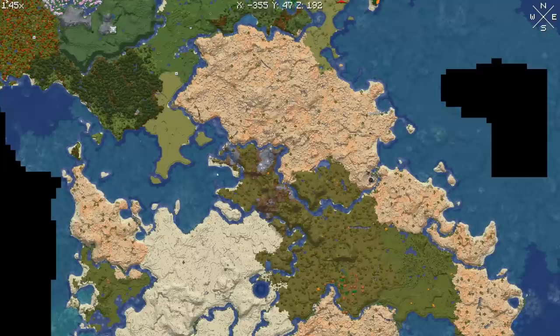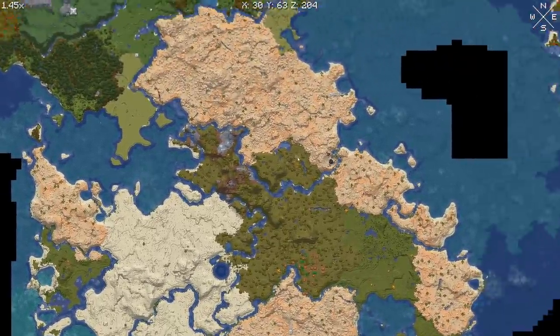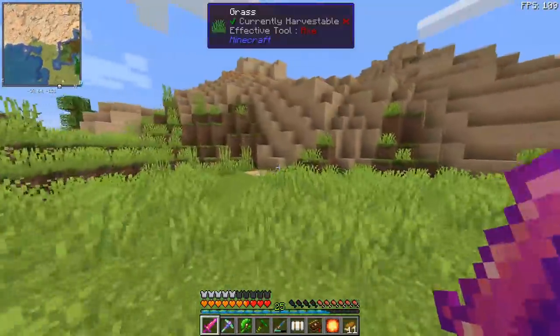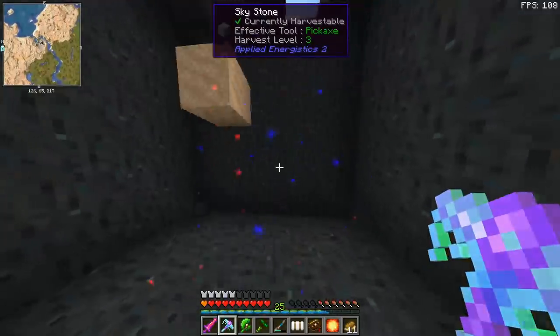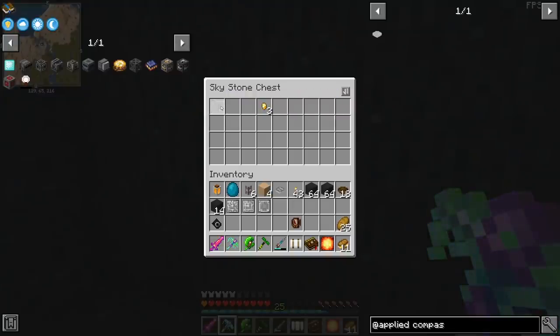There is one over here. It's a wise decision to check out that one first because it's across the desert, and we can walk really fast on sand. Where is the chest? Did I already mine it? Oh, it's there. Engineering, calculation, silicon. Oh, there is another one nearby.